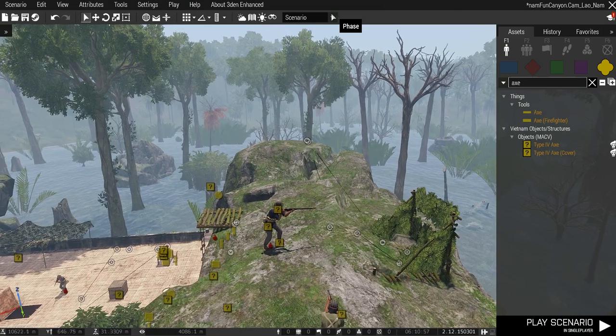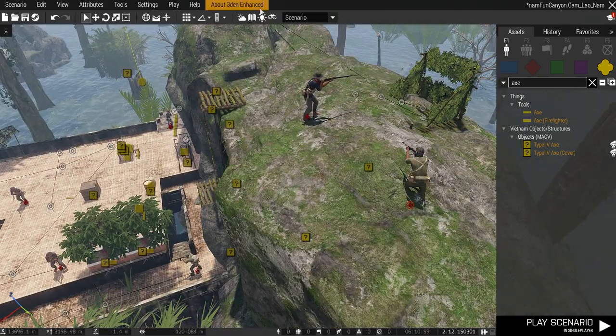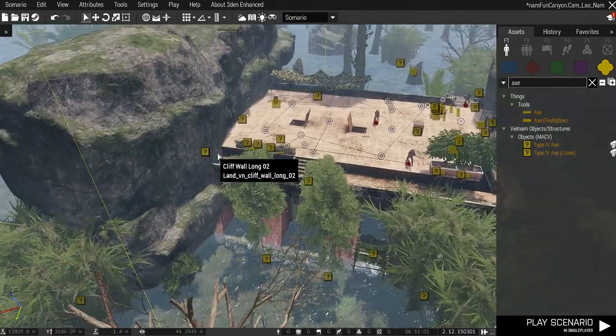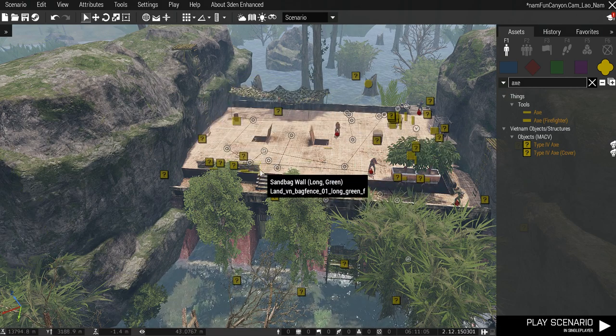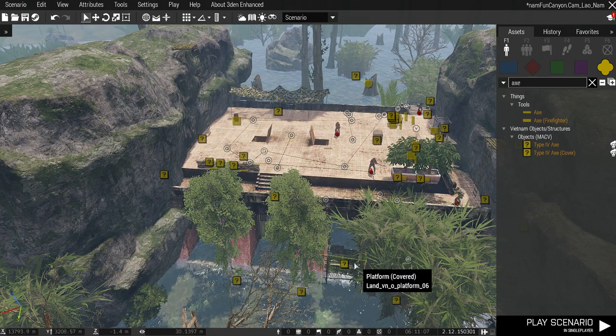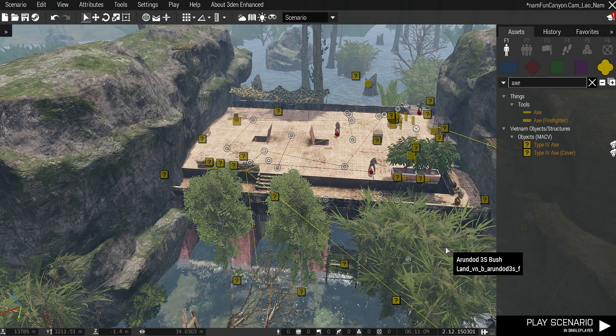There's no way that normal vanilla AI can walk on top of rocks or even across these surfaces in an intelligent-looking way. But with this relatively simple script using waypoints, you can get them to go anywhere.